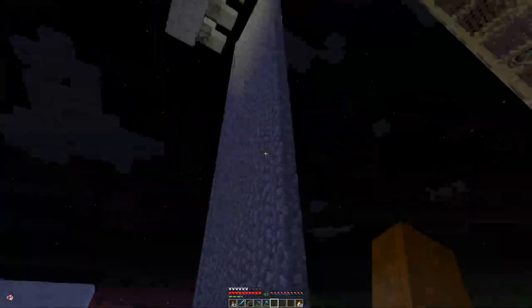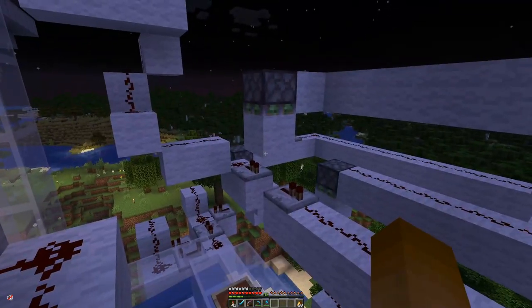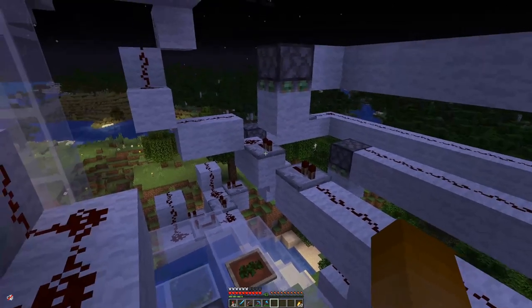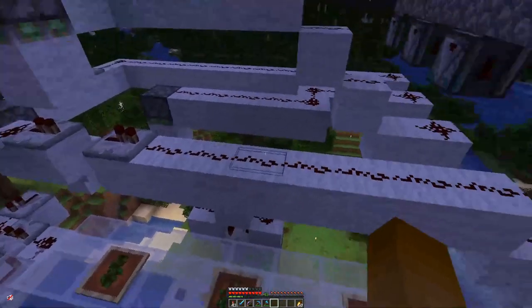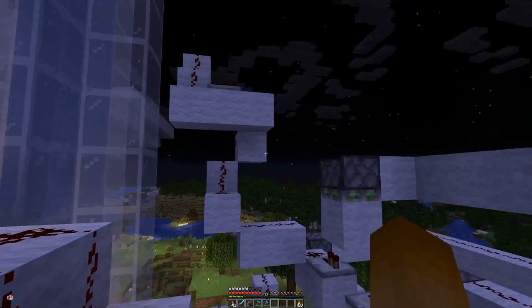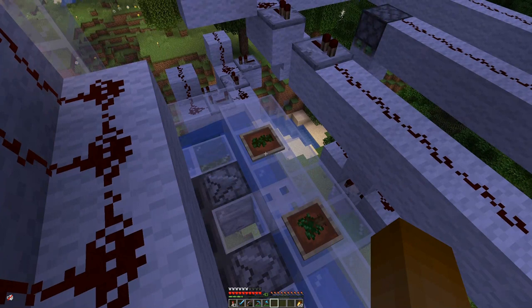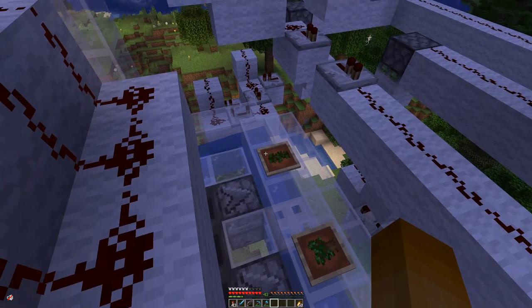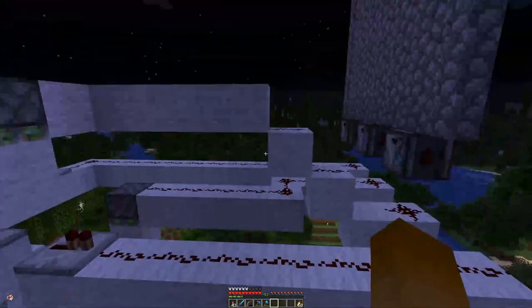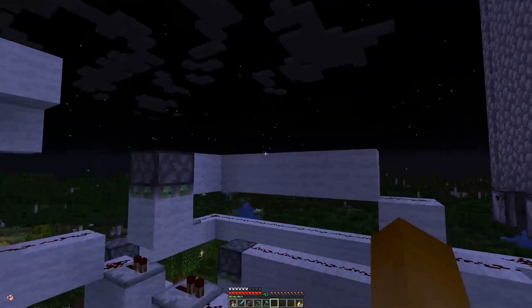Currently some redstone is missing, and we have to consider two things. The signal from there will basically push blocks down, enabling the signal to come through. The signal comes from up there because we only want to dispense saplings if we are in need of them — basically once a tree has grown and been harvested and we need saplings to plant the next one. That's all for today.